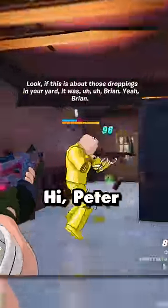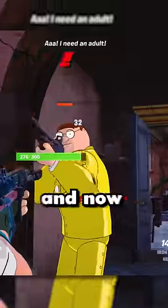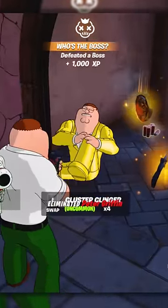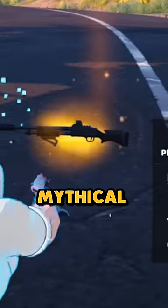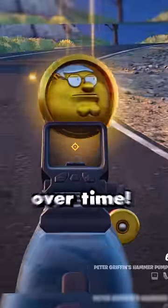Peter, I'm here. We deal with his henchmen first — sorry Peter, but your henchman had to go. And now it's time for you as well. He dropped Peter Griffin's mythical hammer pump shotgun with four different attachments and Peter Griffin's medallion, which once picked up slowly recharges your shield over time.